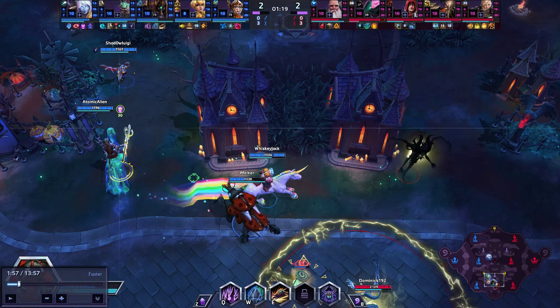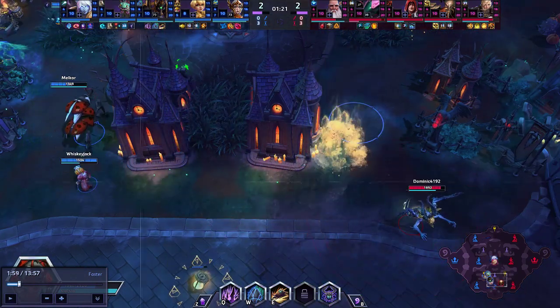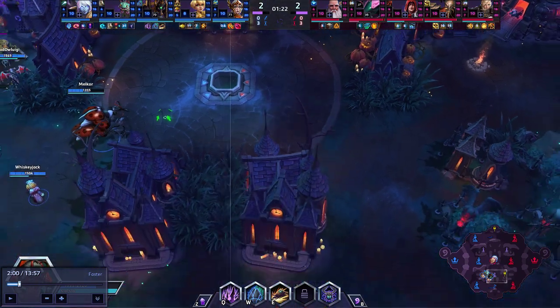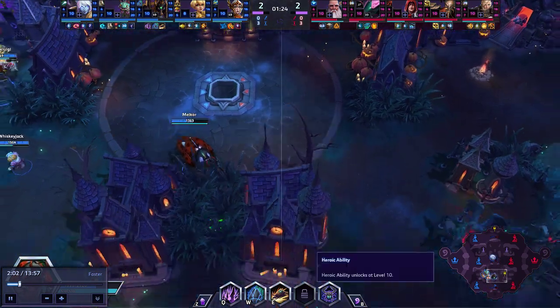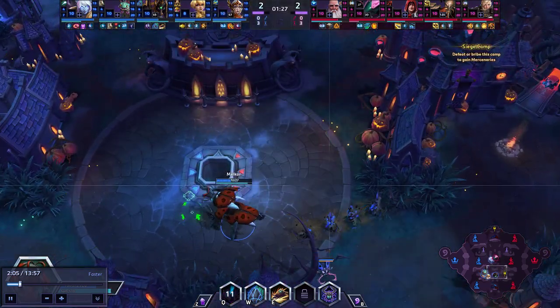I know we're probably already running to camp, but anytime he does that it's really dangerous. If you can be watching for Mephisto to blink into vision, because you know where they're going to return — Whiskey had the shot on him — but if you were to dig and everyone fire their stuff at him, that's just dangerous. Punish those Mephistos when they do that.